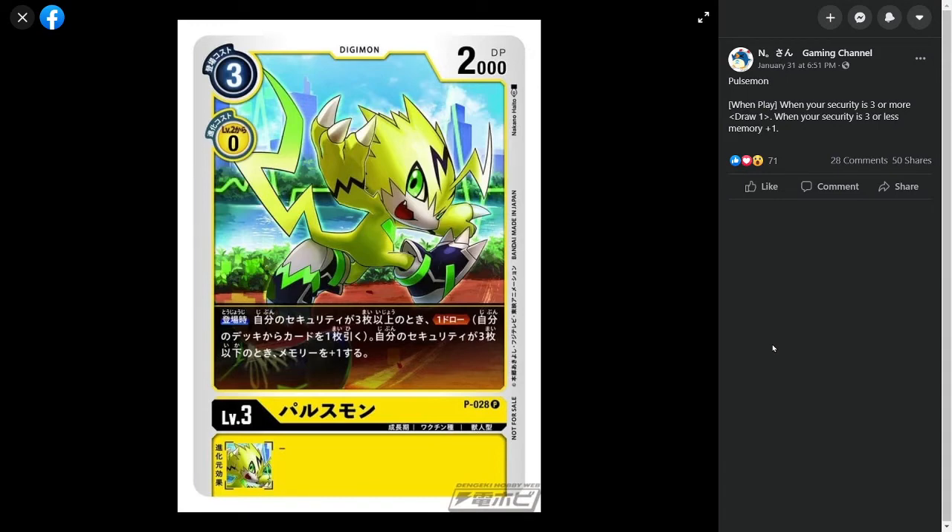The card is going to be Pulsemon, the main Digimon of the Vitality Bracelet, so he gets his own card. He is a level 3 Yellow Digimon — stats aren't anything too special, but what is really good about the card is the fact that he has a very powerful when-played ability. His when-played ability is: if your security is 3 or more, then you get to draw one card. And if your security is 3 or less, you get to gain one memory.